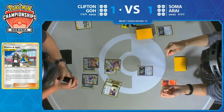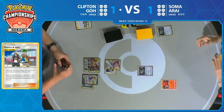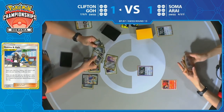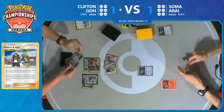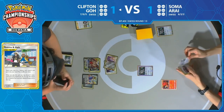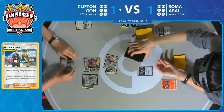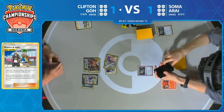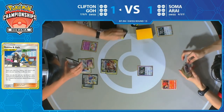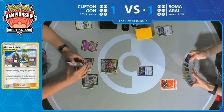Soma is not feeling great about how things are going — that was just an uneventful start for Soma. He's going to have to rely heavily on his next supporter. I don't think his start was terrible, but Clifton's start is really good by comparison. Clifton can still go into Mareep and Lily's Poké Dolls later on to disrupt, but when Clifton is going so streamlined and getting all these energies into play and getting that Altered Creation GX attack off, Soma really needs to respond this turn. I want to see a Faba, but I don't think we're going to.